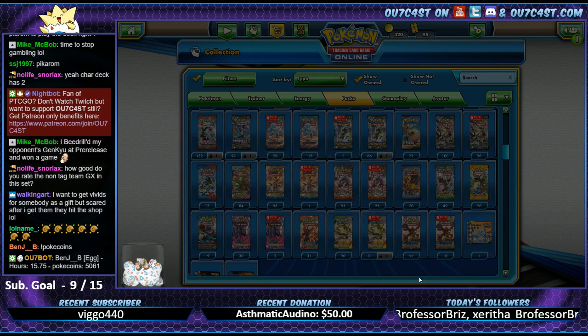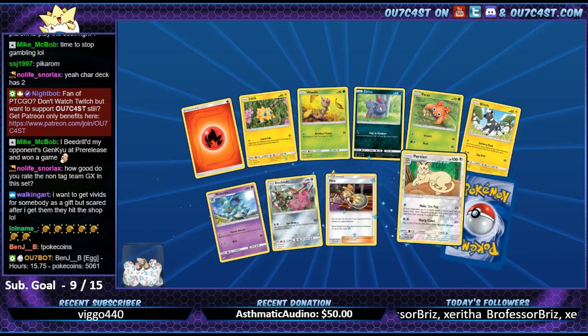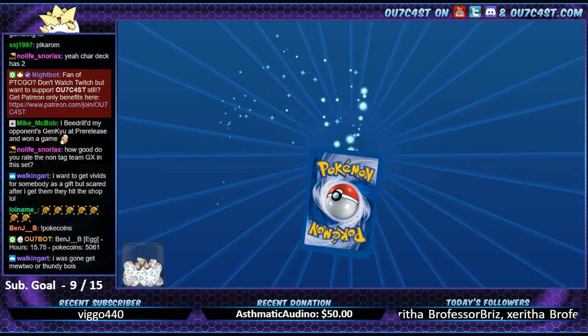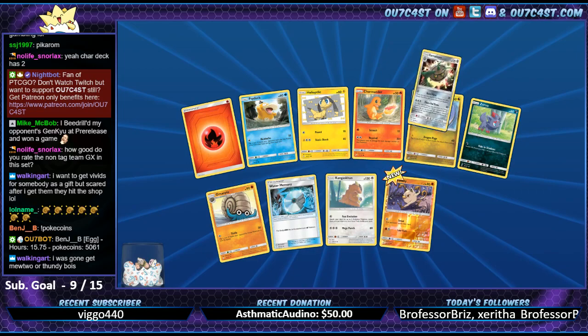Skarmory, Zebstrika. Persian, Nidorina, Nidoqueen. I was going to get Mewtwo or Thunder Boy sleeves.